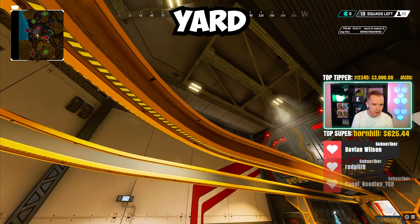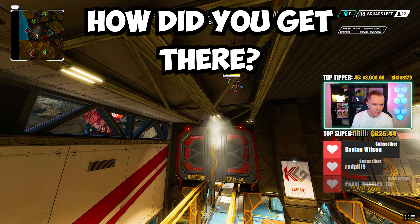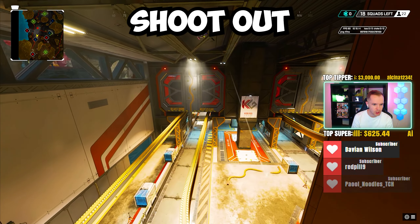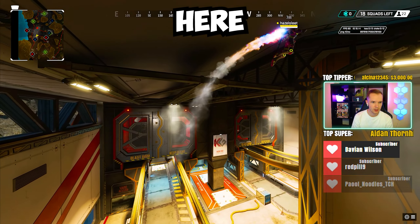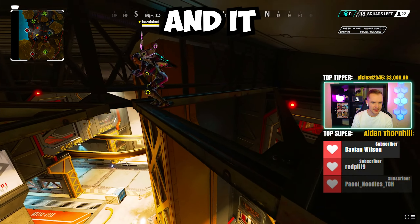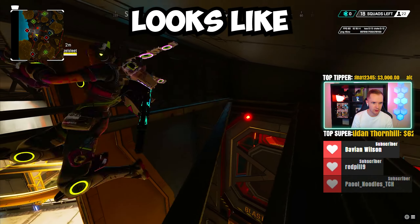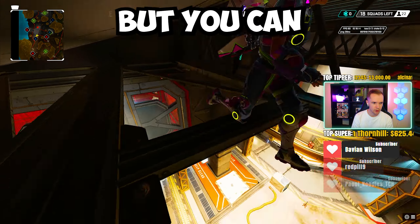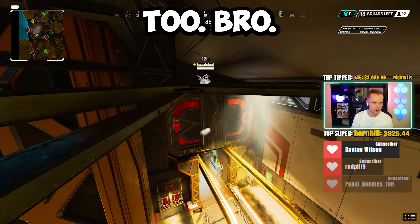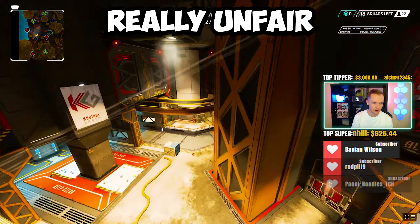Hazel, you're at Production Yard and somehow you are up in the rafters. You can shoot out of it. So you're going to fly up — Legends like Pathy could get up here, able to land on this. It looks like it shouldn't be a floor; it literally looks like it's glass, but you can run all over it and shoot through it too. That is a really unfair and broken spot.